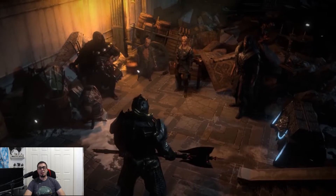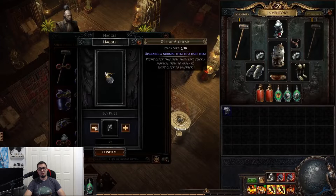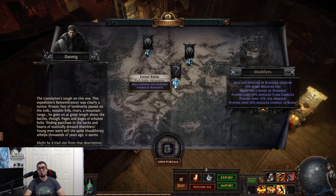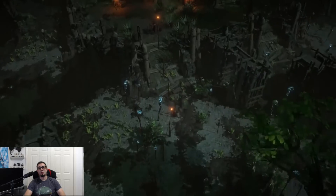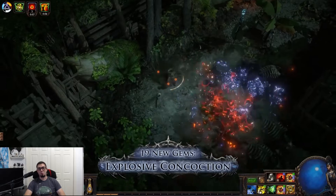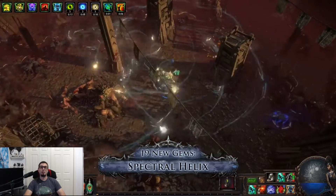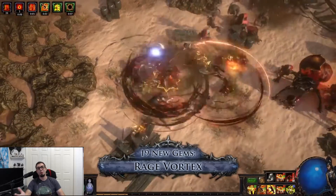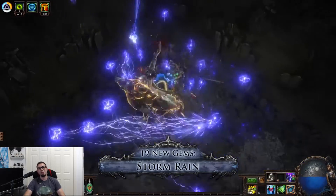The next addition they've added is 19 new skill gems. Four of them really stood out to me. We have Explosive Concoction, which is throwing potions or your flask. We have Spectral Helix, which is essentially the Hammerdin from Diablo 2. We have Eye of the Winter, which is Frozen Orb from the Sorceress in Diablo 2. And finally, Forbidden Rite, which is Poison Nova from the Necro. Each of these skills looks amazing and this really just brought me back to my childhood playing Diablo 2.